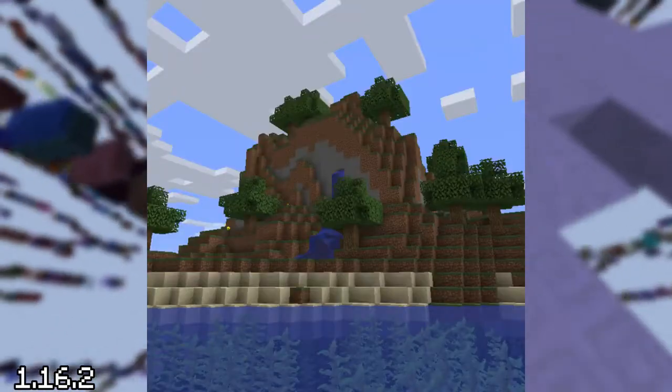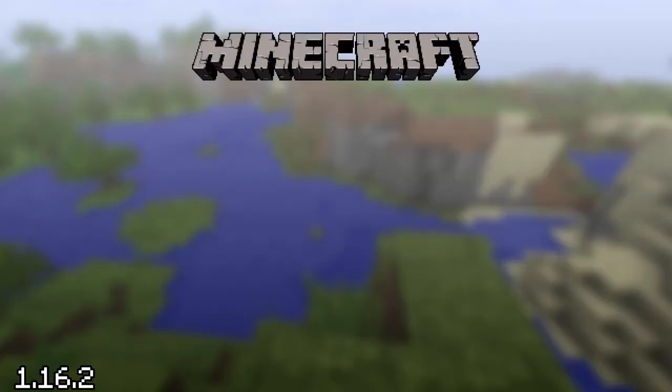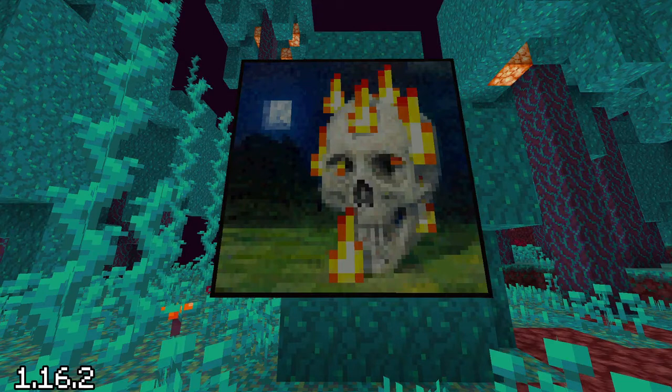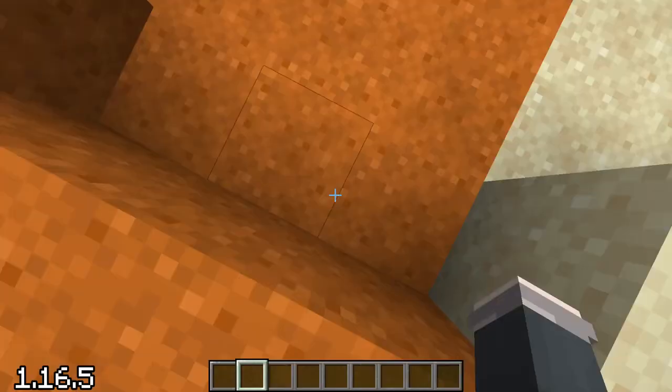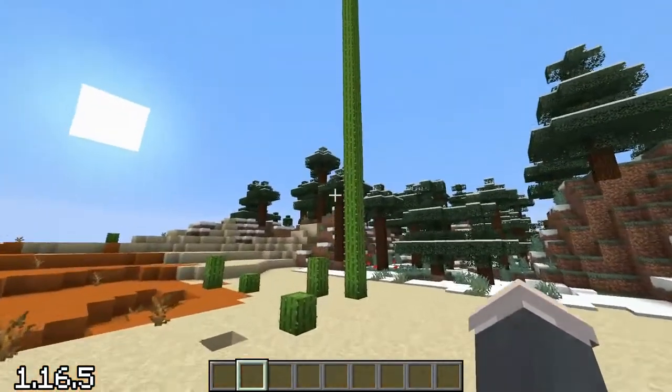In July and September of 2020, seeds for pack.png — the default resource pack icon — the Minecraft title screen world, and the seed of the painting background were all found by the Minecraft at Home project. Super duper impressive. And just recently, in February of 2021, the same project also discovered this.